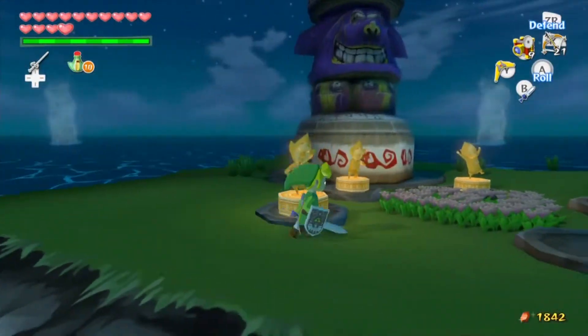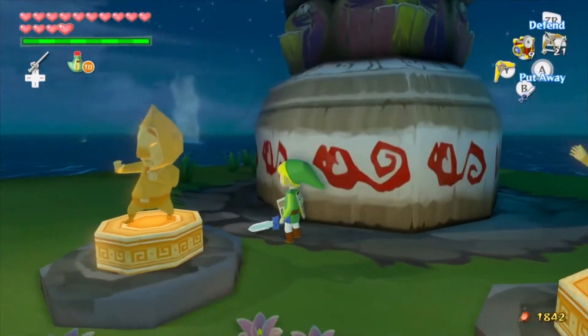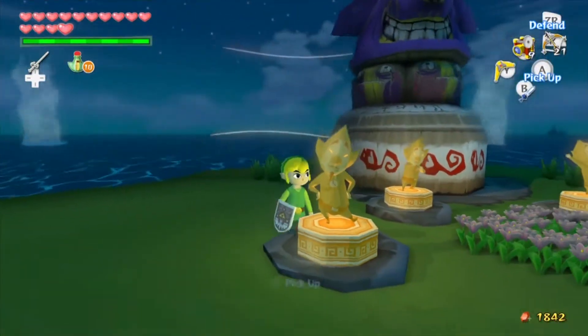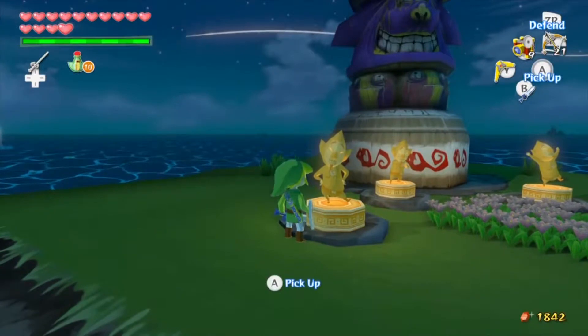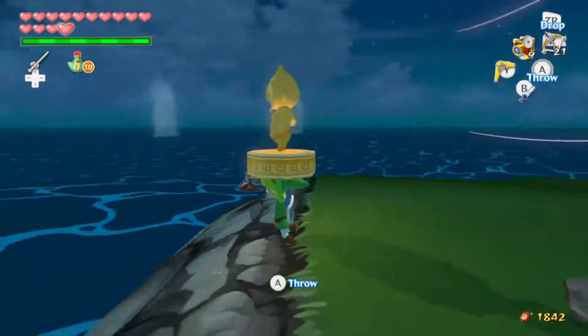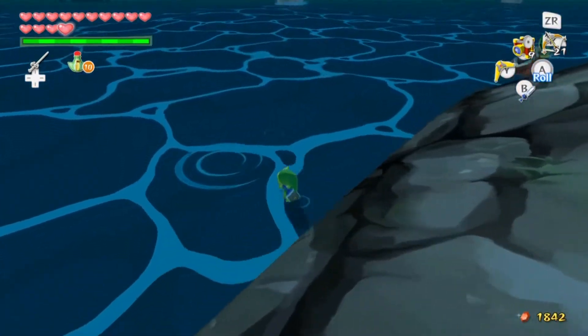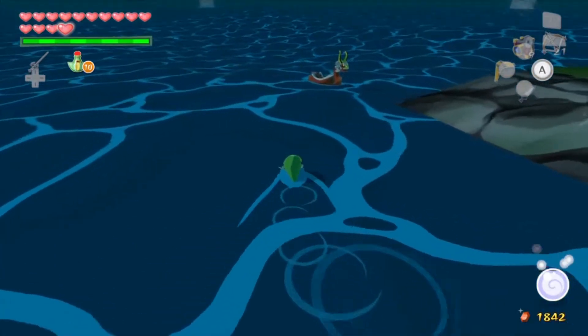Let's take a look at these statues — we got the Dragon Tingle Statue, the Forest Tingle Statue, and the Goddess Tingle Statue. In the original version, if you had the Tingle Tuner active and you attacked these or threw them in the ocean, he would get pissed and even bomb you. Goodbye — never to be seen again. Just kidding, it'll be back when we come back later.